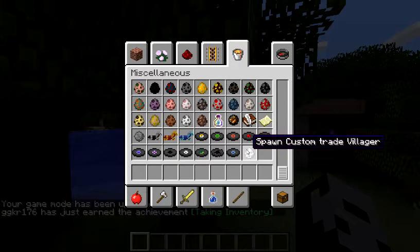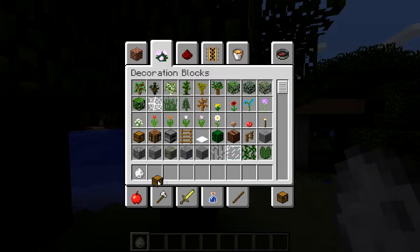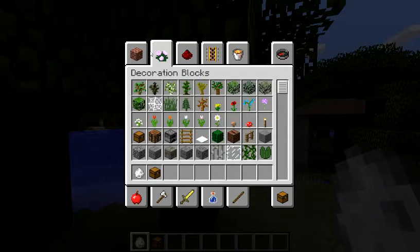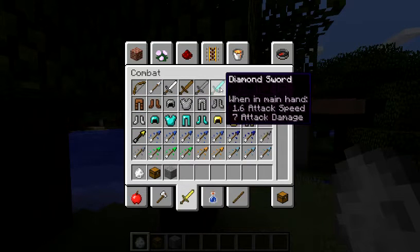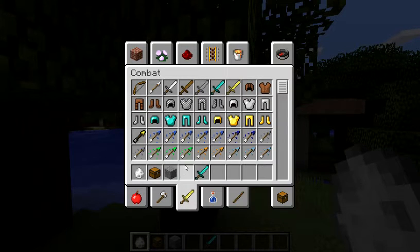Now here's the custom trait builder. We take a chest and we take what we want. I'm going to do stone for a diamond sword. Okay, so that will be good.